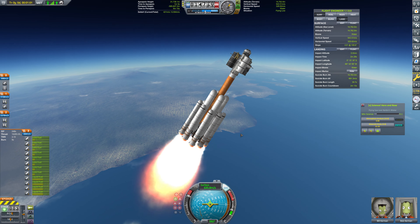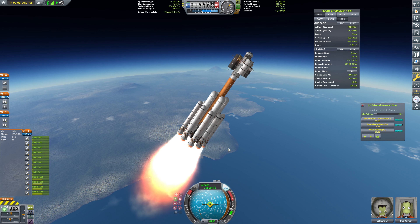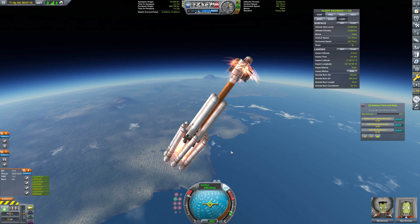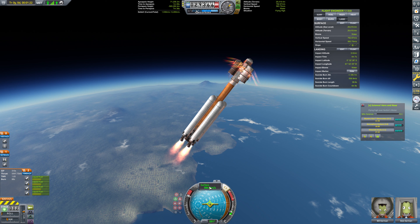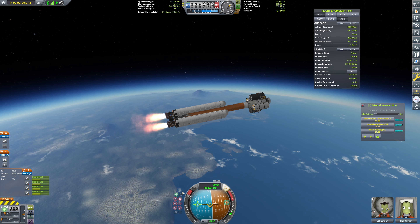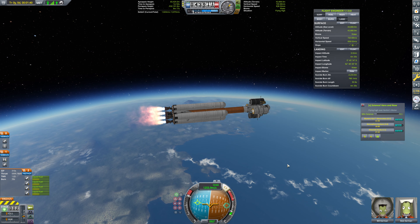This is a monster of a rocket — absolutely ridiculous. But we're lifting a lot of weight here: a full colony and the fuel to get it places, all at once. SRBs detaching. We're going to fix our rotation and hop into orbital mode. At this point I want to head all the way over to the horizon. The rotation has a bit of a lag time to it, so getting it under control can be a little awkward.